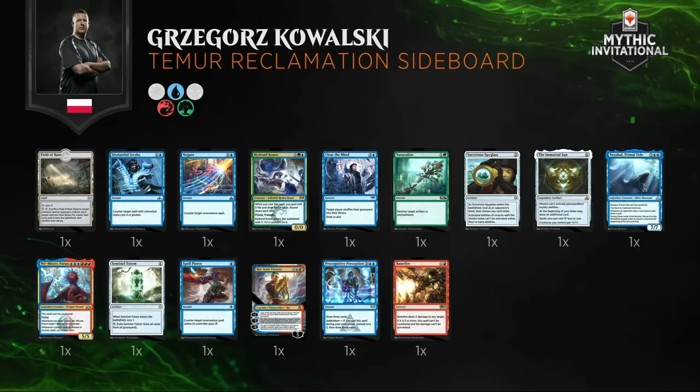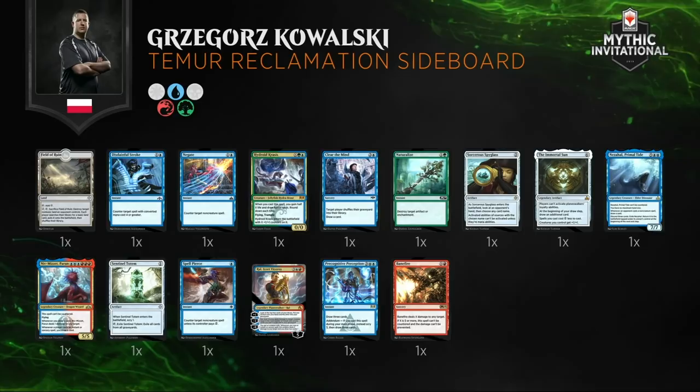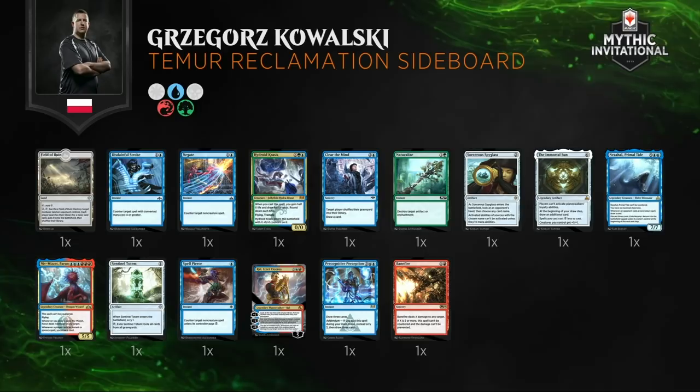Taking a look at the sideboard for this list — another Niv-Mizzet on the sideboard, because who doesn't want four Niv-Mizzets? Banefire as well. The reason for a sideboard in the Temur Reclamation deck: this deck plays four copies of Expansion/Explosion. So if your opponent casts a Mastermind's Acquisition — and the Asian Avenger has it in both decks — he can cast Expansion to copy Mastermind's Acquisition and use the sideboard against the Asian Avenger. It's going to be a great turn of events if that happens.